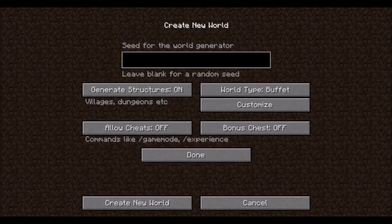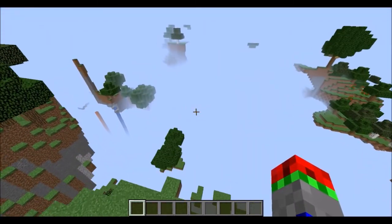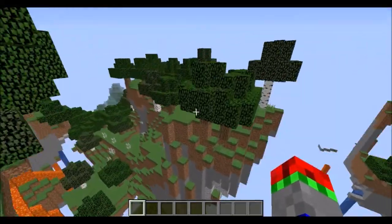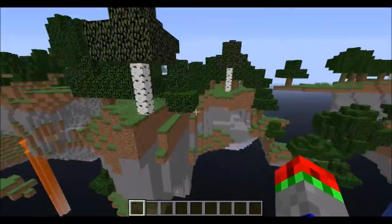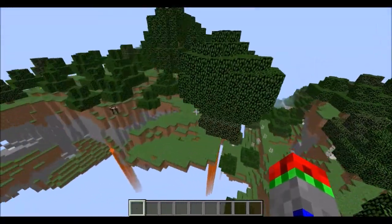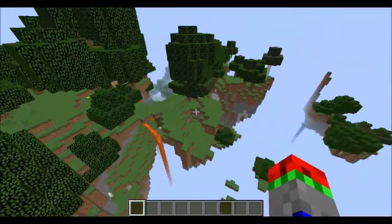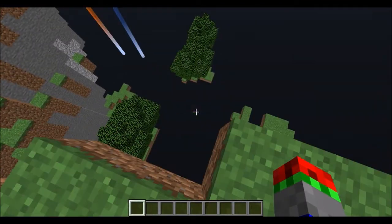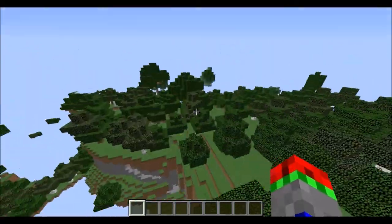Let's create that and create the new world. As you can see here with the Buffet world type, we have end generation but with overworld biome since we selected forest. This looks like the sky dimension, which was originally going to be the end and was scrapped by Notch in favour of the end. This is how that biome would have looked like.